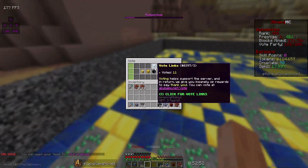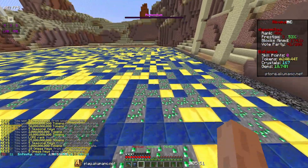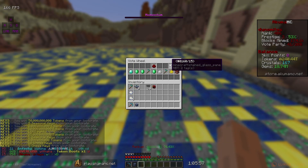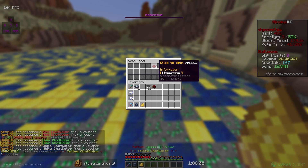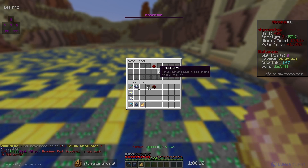I just voted and got ourselves some loot crates. Going over to the vote wheel spins — hopefully we can get something good. If we get that custom tag we'll be winning. We got a yellow chat color, which is pretty decent. We really need that custom tag to be the number one player.